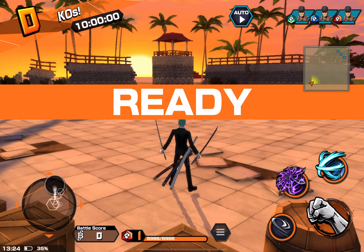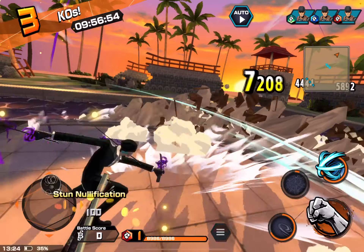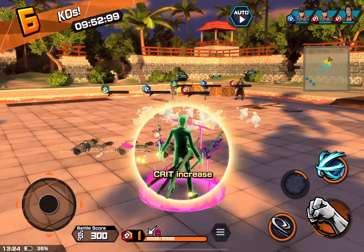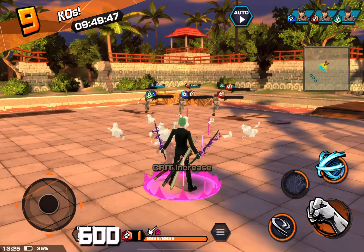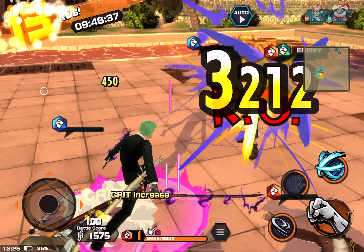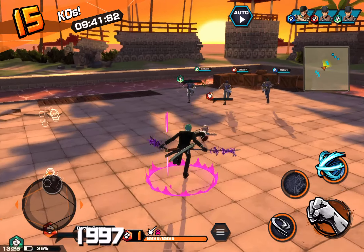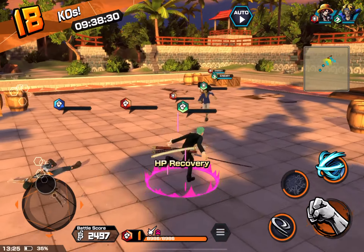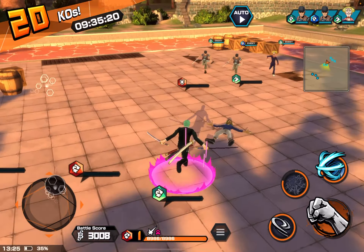Now I'll show you what crits look like. See those spiky things appearing over the numbers? You can see 777 there. It will happen regularly — those are the crits, dealing extra damage. Every time I hit, that's a crit. You'll see a design behind the number — that was a crit.